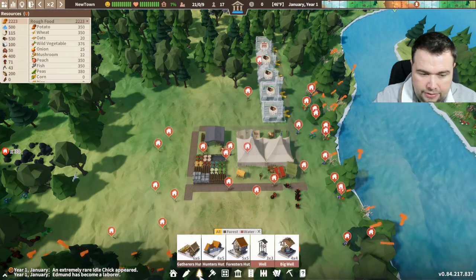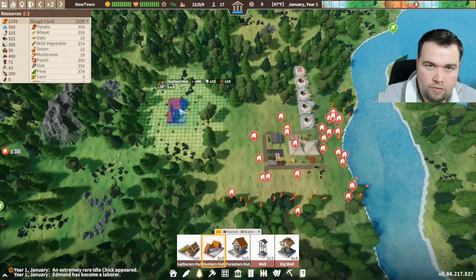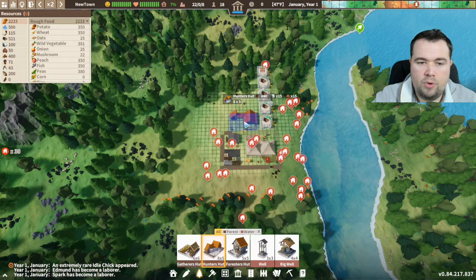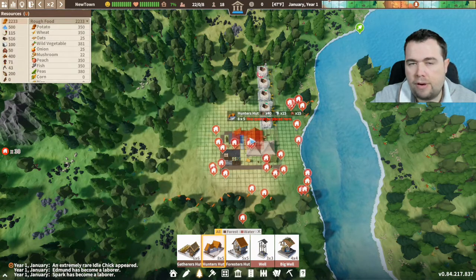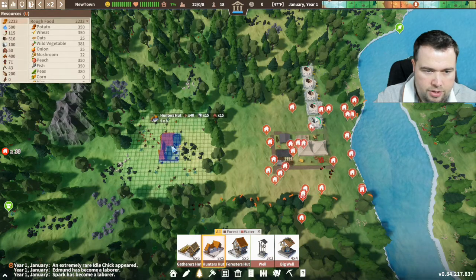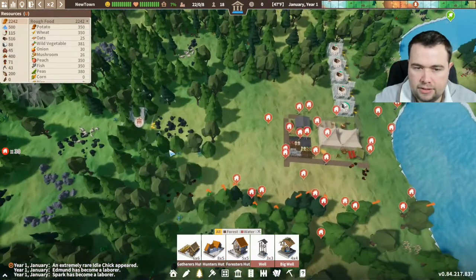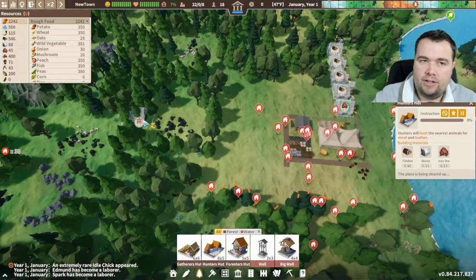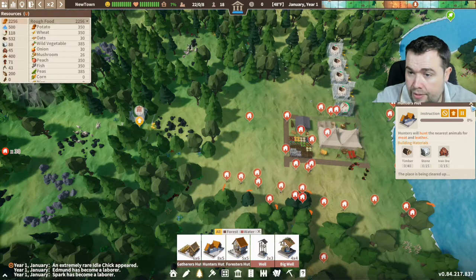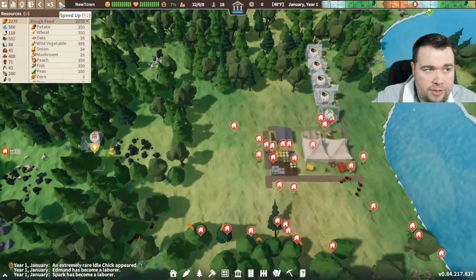There it is - a hunter's hut. If you zoom out you can see a lighter circle around it - that's basically the diameter of everything they will hunt within. A lot of people put them quite close to their main area, but you don't really want to do that. I'm going to put it out here at line level. Now that's going to get built - if you want to make it build quicker you use the up arrow here and there'll be an icon on top of it facing up to show it's prioritized.